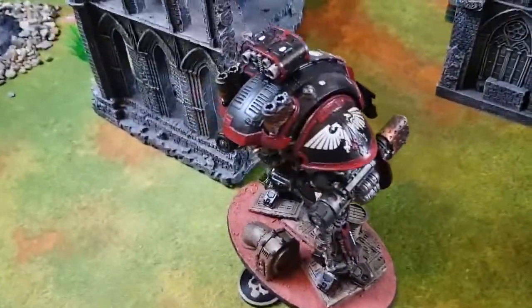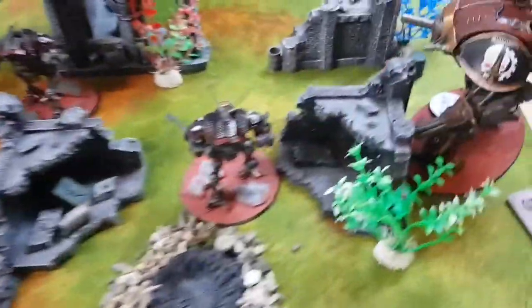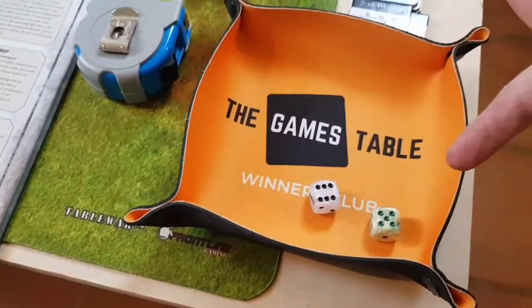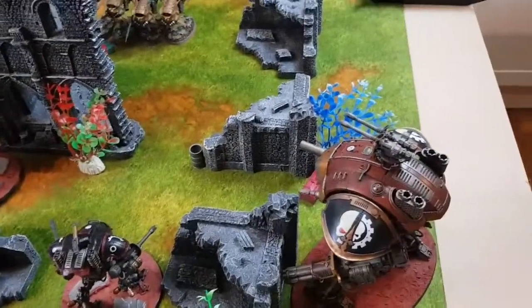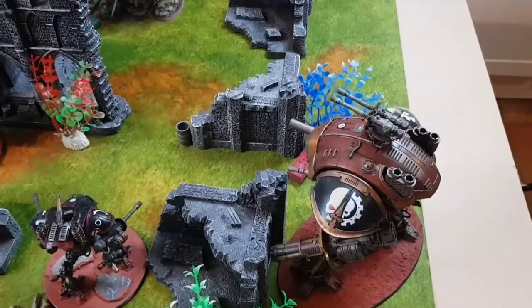Knights turn one movement: everyone has moved up apart from one Armager who stayed back on the objective. First to shoot is the Freeblade — I need to test for his burden first. He failed it, meaning I can't use any stratagems for him this turn, including command point re-rolls. But that's not too big a deal. He still gets the positive quality side and still hits on 2s.